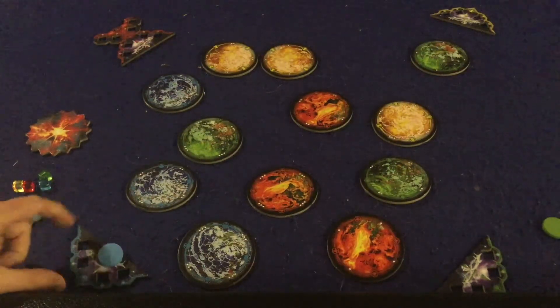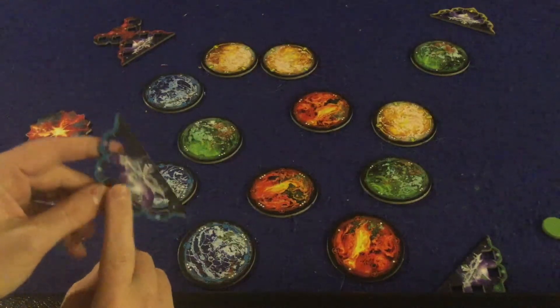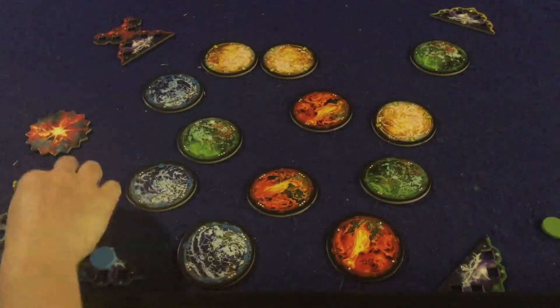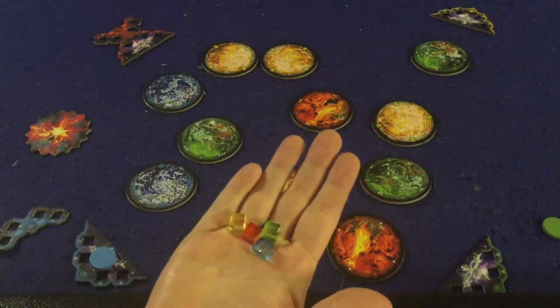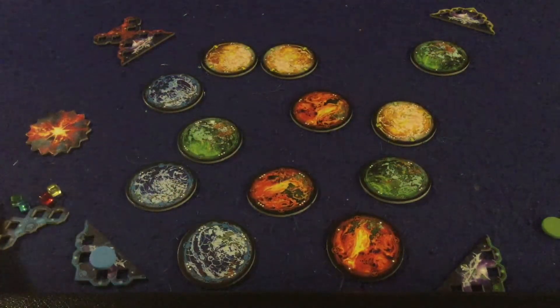Component-wise, each player picks a color and gets a corresponding spaceship and a corresponding base, which marks one edge of outer space. They also get a cargo hold where they'll store their four resource cubes, and you start with four resource cubes — blue, green, red, and yellow.